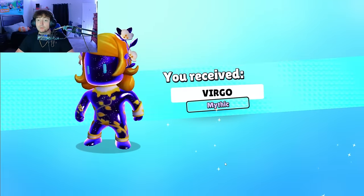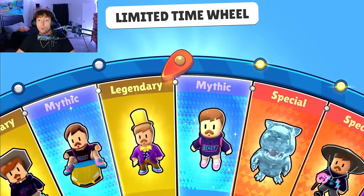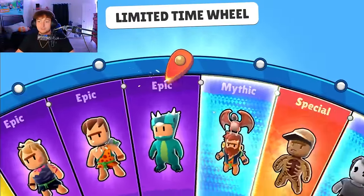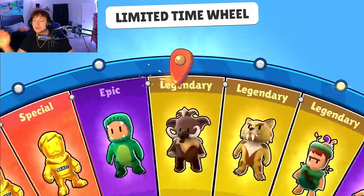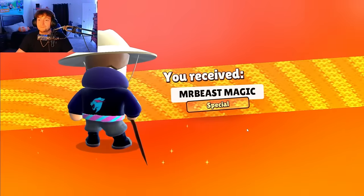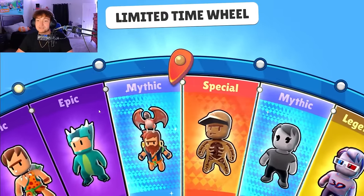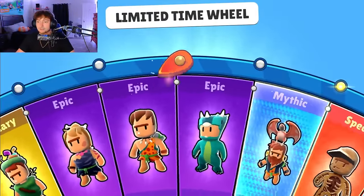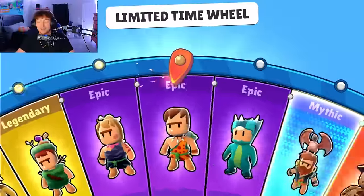I don't believe we got that one — we got Virgo, going alongside the galaxy theme. We already have that version of Mr. Beast with the jet pack. The Mr. Beast collaboration has to be the most mind-blowing thing Stumble Guys has added — I thought we were going to stop once we got to like Hot Wheels and the NFL, but nope, it continues to blow my mind. We got Mr. Beast magic, we got the fossil guy, duplicate. I believe we're only missing like five or six.